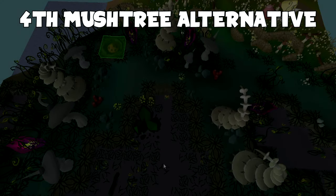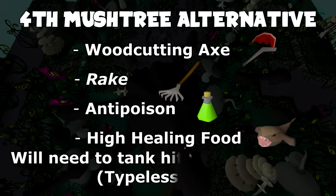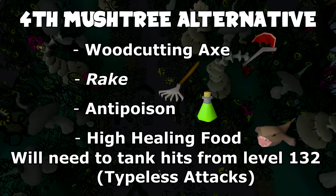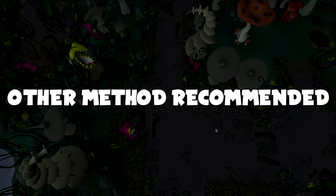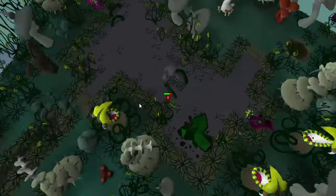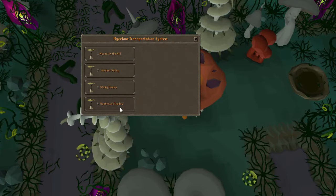For the fourth Mush Tree there is an alternative way, which requires an Axe, a Rake, an Anti-Poison, high healing food, and whatever you need to tank hits from level 132 monsters. Protection prayers will not work and their max hit is 7. If you have below 51 HP and you're thinking of doing this method, do it at your own risk. I would not recommend it as it takes longer and I think the risk is actually higher, but I'm going to show you anyway so you can make up your own mind.